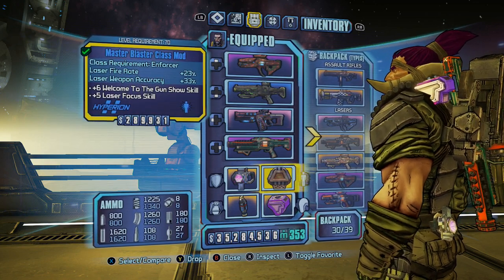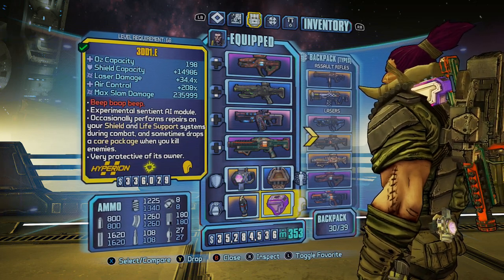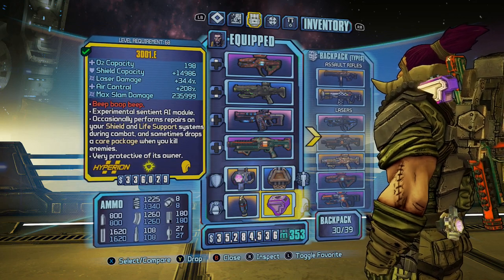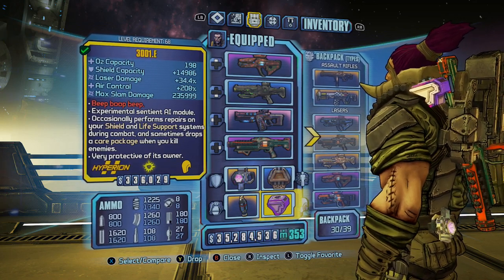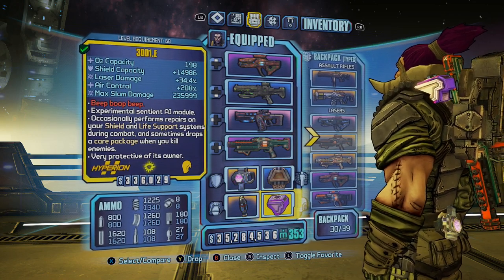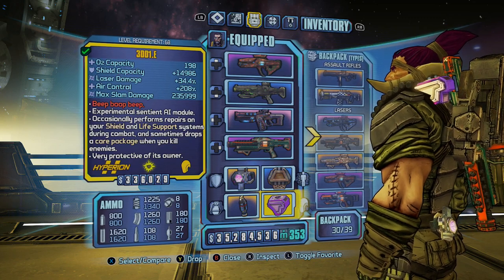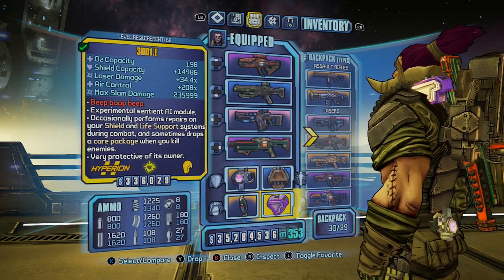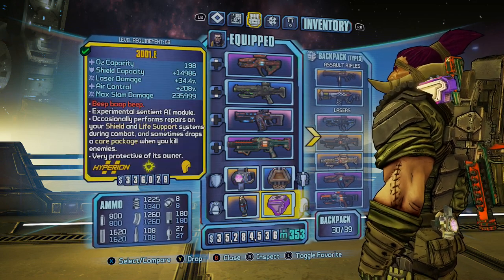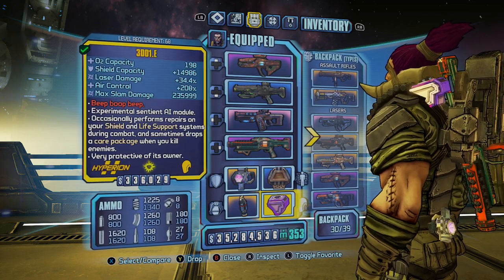You also need the 3DD1.E, or the Eddy. You're basically using this for the laser damage, but the fact that this OzKit randomly heals you is amazing. When you're shooting and kill enemies it can shoot out a supply drop which can drop money, ammo, or even health vials — great for survivability. I would be using it even if I wasn't using a laser build.